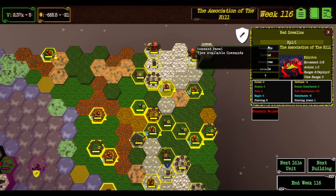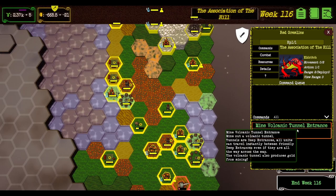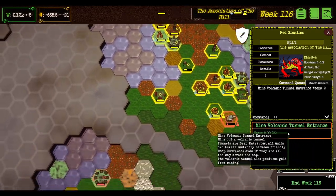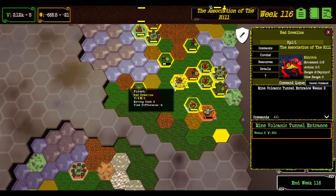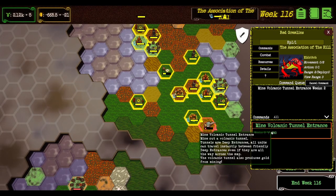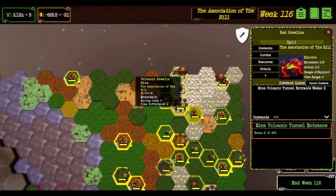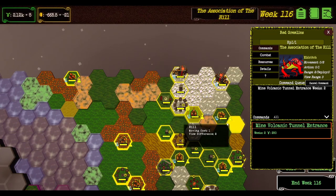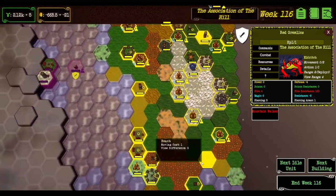But I think I'm getting better — I think I am playing better this time. What — where do I do this? Can I position it, can I wait? Hold on. Mine: volcanic tunnel entrance. Tunnels are deep entrances — all units can travel instantly between friendly deep entrances, even if they're all the way across the map. It produces gold as well — we'll try that then. Oh what — that was from my gremlins?! No way, what the flip — I think this is what the developer has added!